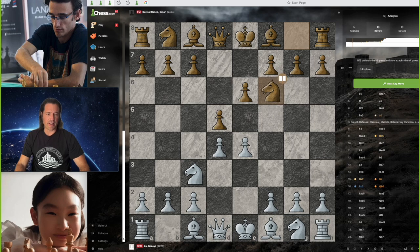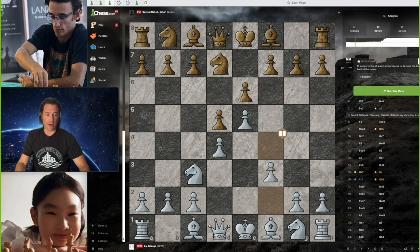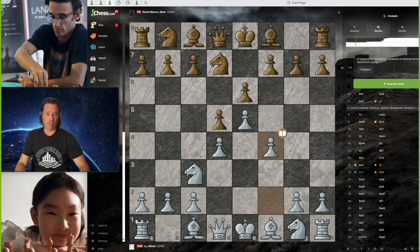We have knight f6 by the international master from Spain, and Lou Malhi attacks that knight, kicking it, forcing it to move again. Kind of an awkward square to go, but this is book — stuff that's been played many, many times, known theory. We have pawn to f4 by Lou Malhi, just expanding in the center, really clamping down on center control.